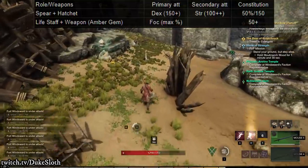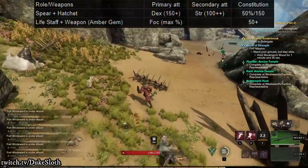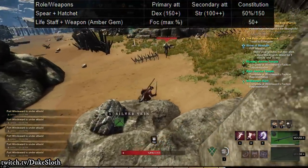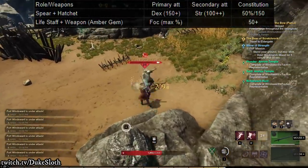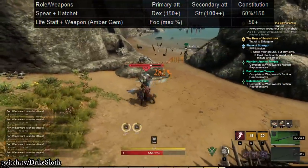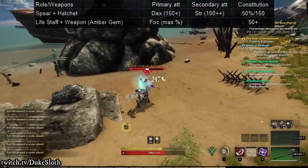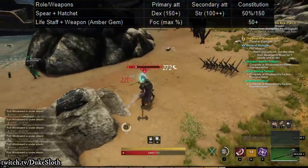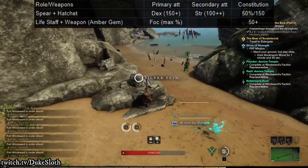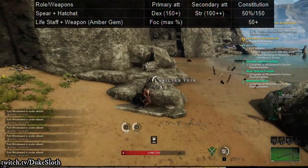Then there is the life staff plus a damaging weapon, which is used in PvP and PvE at the moment and may still be viable unless the life staff gets significant nerfs. In this case, you once again want to max out focus as much as possible and put an amber gem into the secondary weapon. Amber gems were nerfed but are still extremely strong and make this build style possible — you'll essentially be the paladin. You'll still want at least 50 constitution; you can invest more if you want, but I would try to rely more on focus and the healing that comes from that.